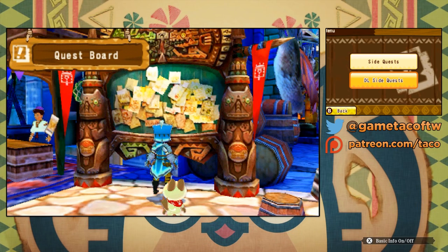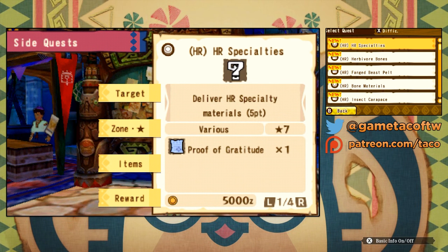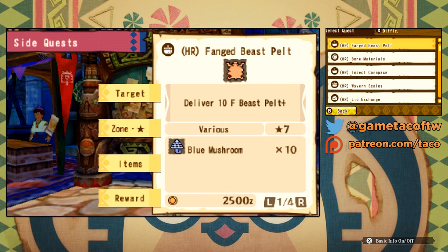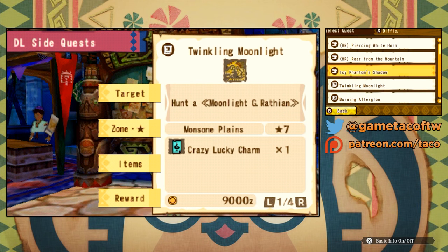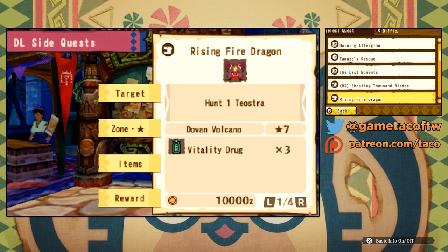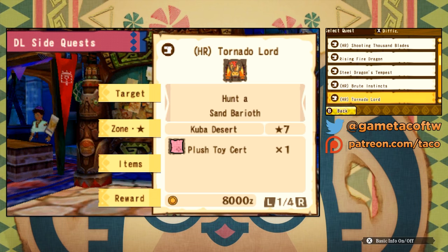Side quests become critical as you progress because they're a good source of money, items, and experience. While you get monster materials for equipment by killing monsters, side quests reward other things — for example, crafting combinations for medical items. The only way you can craft a mega potion and many other medical items is if you finish a side quest and get the recipe. You can also get certain weapons and armor from side quests. They're important and many of them are very easy, so don't forget your side quests.